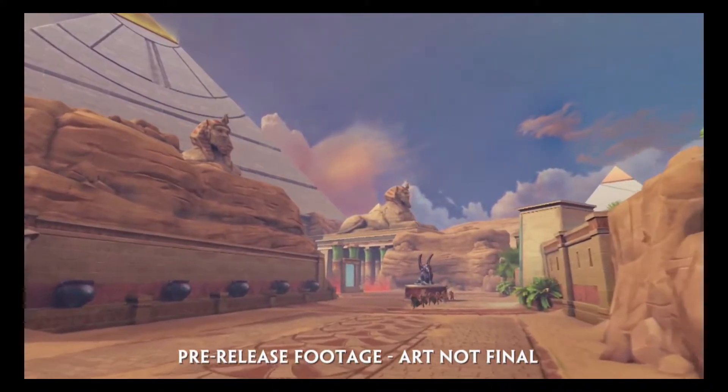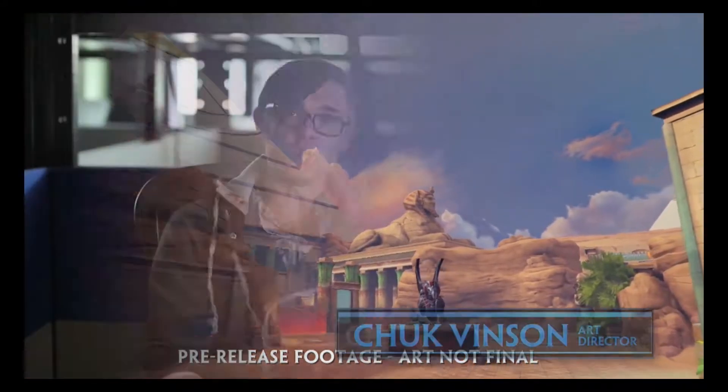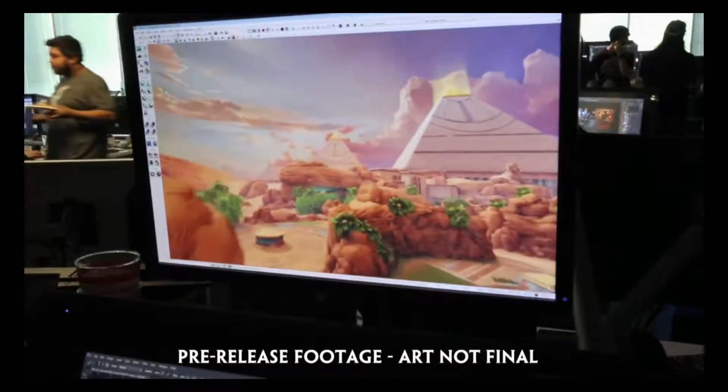We had an Egyptian map in the past. Everybody really likes the Egyptian pantheon as a theme. They have cool interesting statuary and architecture, and it's very different from the Greek locations. We worked with designers to make sure that we still keep with the same design specs of the old Clash but now fit it with Egyptian art.